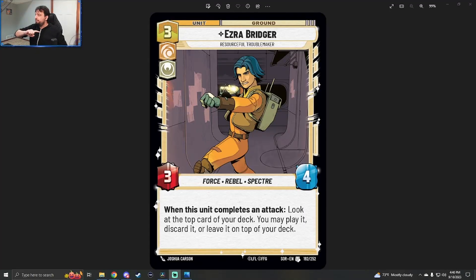It is time for a special episode of Star Wars Unlimited. Today I get to do something fun. Over the past week, we've seen a lot of characters and content from Rebels. I have been given, courtesy of FFG, the opportunity to preview another Rebels character, and it's a doozy. A lot of people are going to enjoy the exclusive preview I have for you today. And without further ado, we have Ezra Bridger, Resourceful Troublemaker.